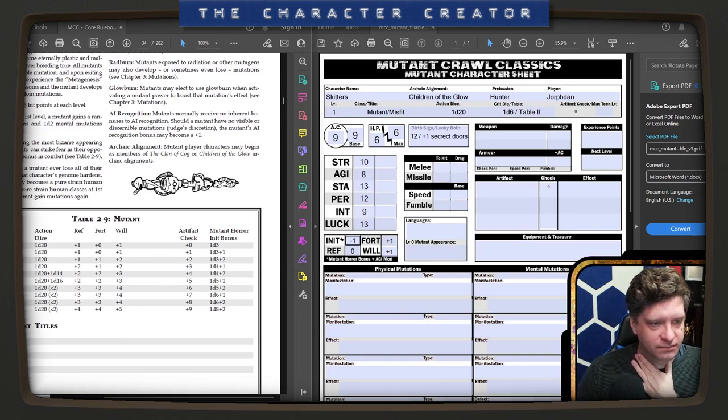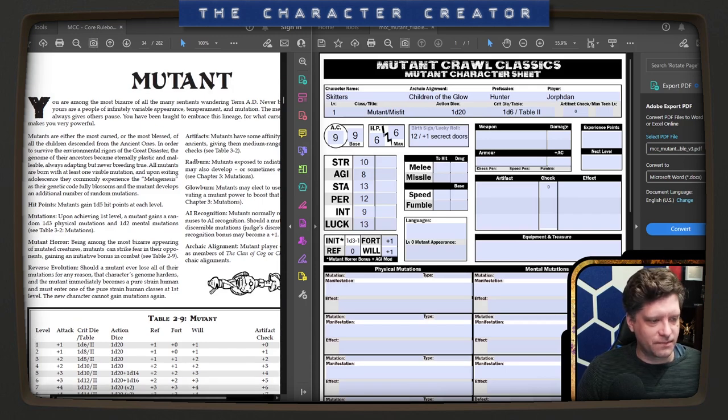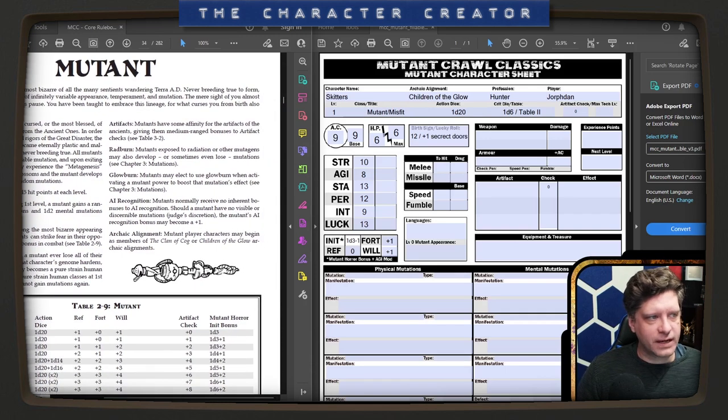Mutant horror bonus plus Agility modifier — so 1d3 minus 1. Being the most bizarre appearing of mutated creatures, mutants can strike fear in their opponents, gaining an initiative bonus. Should a mutant ever lose all of their mutations for any reason, that character's genome hardens and the mutant immediately becomes a pure strain human. That's fun.